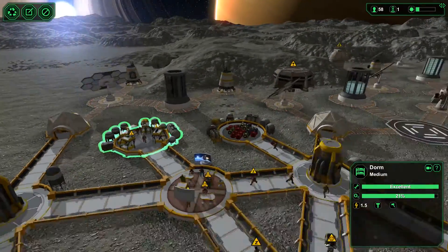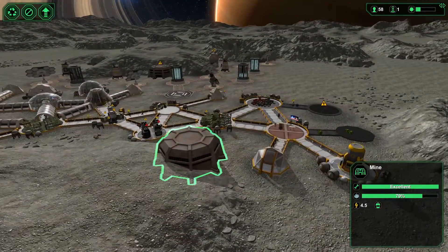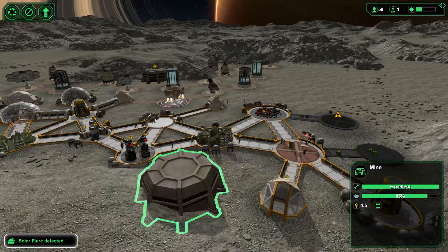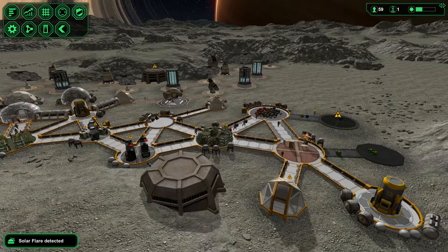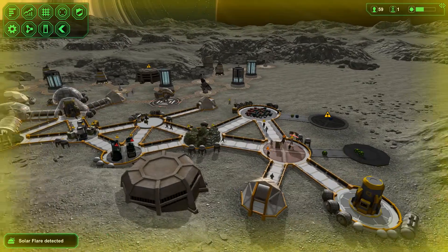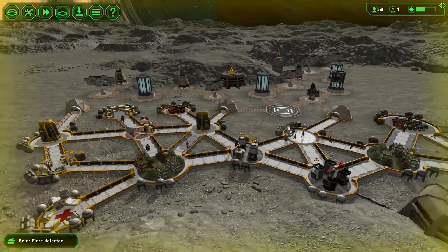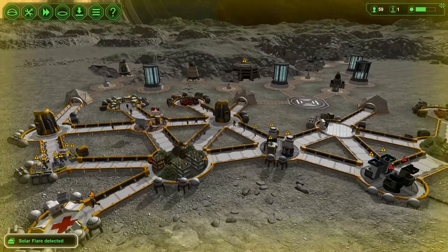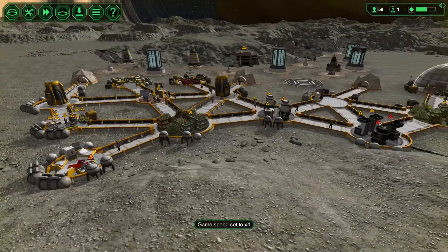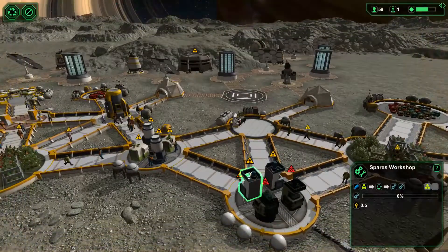Mines in two different locations are in use as you can see. Got a new colonist landing - oops, solar flare is being detected. Let me get the yellow alert here, get everybody back into the base, try to prevent any radiation sickness from occurring. Having all of our workers inside should allow us to focus on production quite nicely.